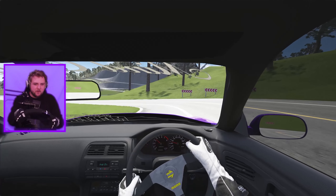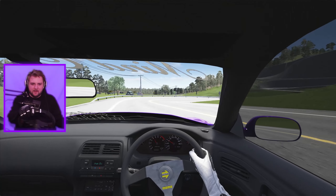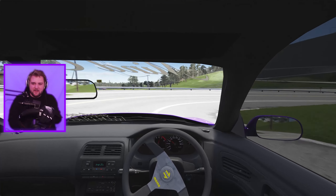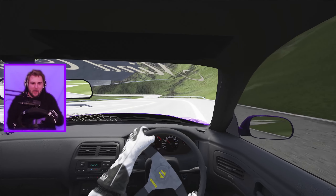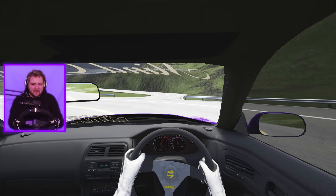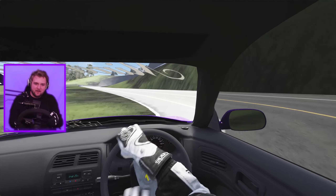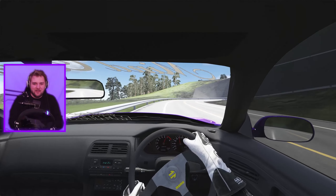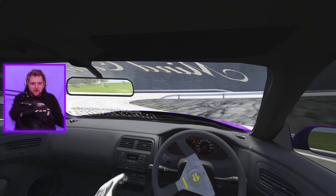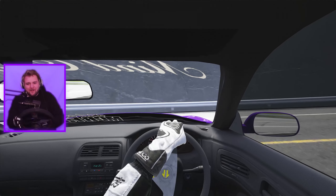Looks like we've got some nice little switchbacks up a mountain here. I believe this leads up to the observatory where you can get a view of the whole map, so make sure you stick around for that. But first, let's get up this road without crashing. Oh no, that was a bit shallow - I shouldn't have ripped the handbrake so early.